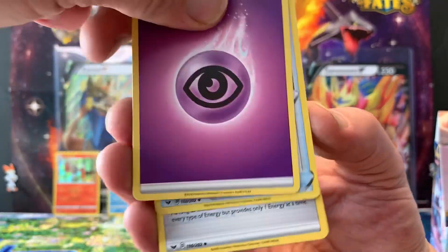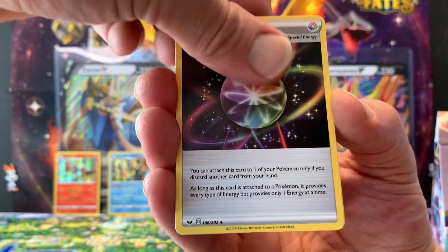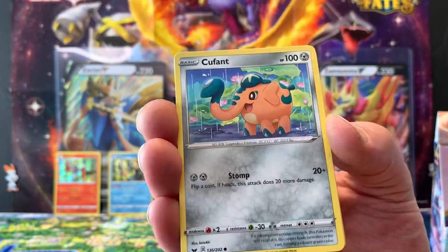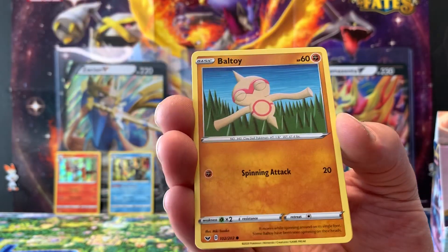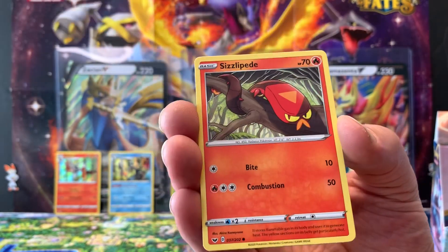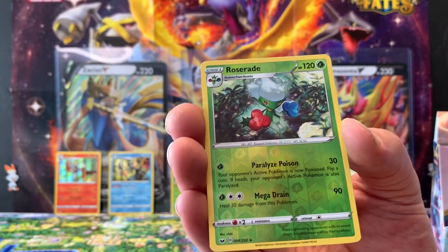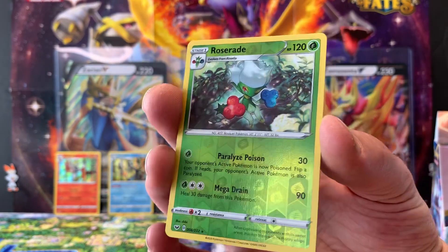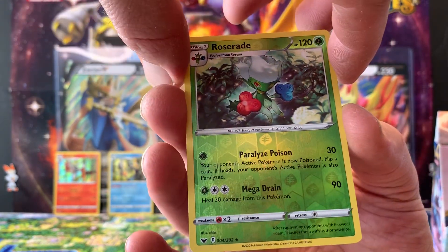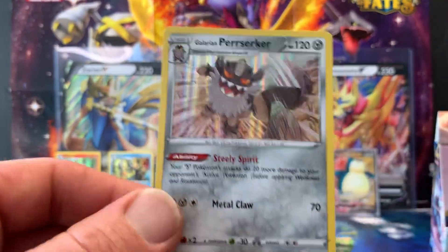Second-to-last pack: Psychic Energy, Lum Berry, Aurora Energy, Dubwool, Qwilfish, Ball Guy, Chinchou, Sizzlipede, Galarian Zigzagoon, a Roseraid reverse hollow — which is rare — and a hollow Galarian Perrserker!